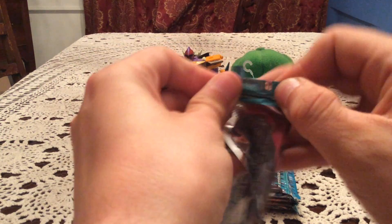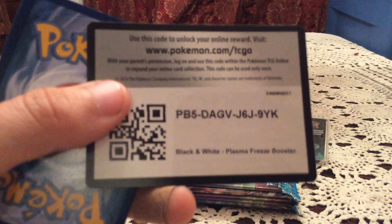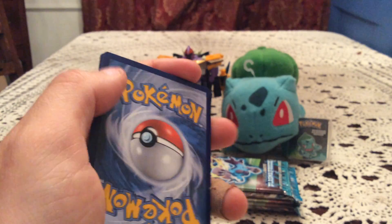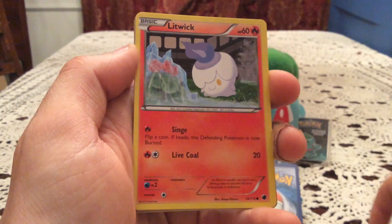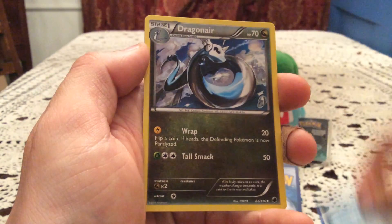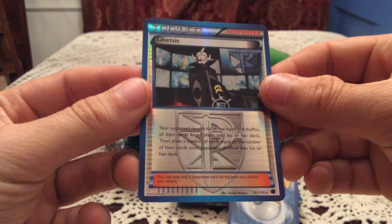That is Bisharp, not Pawniard. Anyway, we're starting off with a code card for you guys. We'll use that to focus. So there's a code for y'all. And in this first pack we have a Grimer, Yamask, Litwick, Primate, Horsea, Frozen City, Dragonair, and Onyx. Reverse holo.